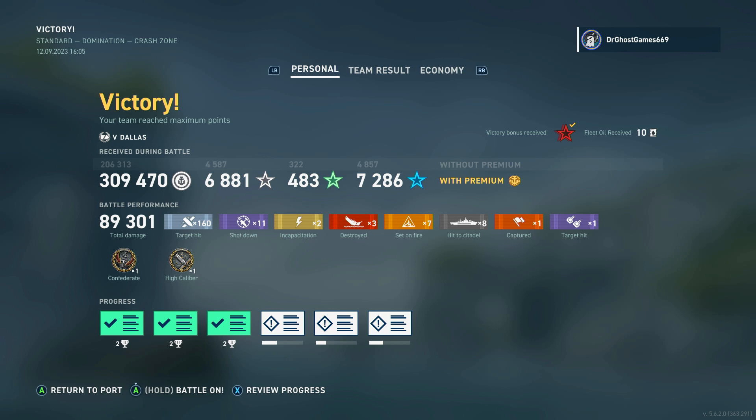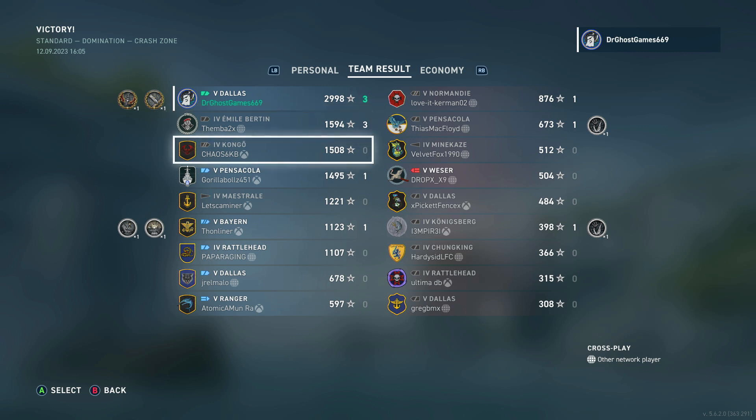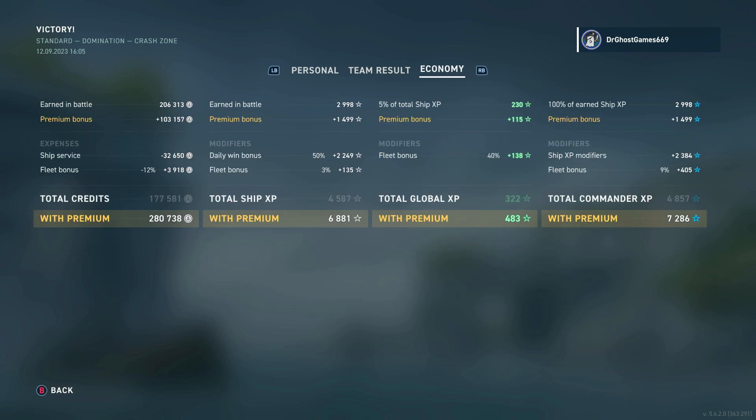Not too shabby — this is my first game of today. I hadn't even played at all; I just got on here, started recording, and we got this game. The Dallas is an HE-spamming unit of a ship, but you can also utilize the AP, positioning, and game knowledge — it's super important. We got a Confederate and High Caliber medal: 160 main battery hits, 11 planes shot down, 2 incapacitations, 3 ships destroyed, 7 fires set, 8 citadels, 89,000 damage, and we were top of the leaderboard with nearly 3,000 base XP. Economy: 280,000 credits, 6,000 ship XP, 480 global XP, and 7,286 commander XP.